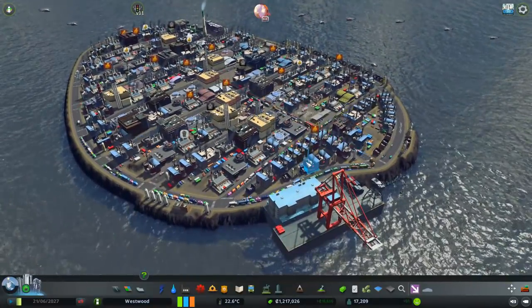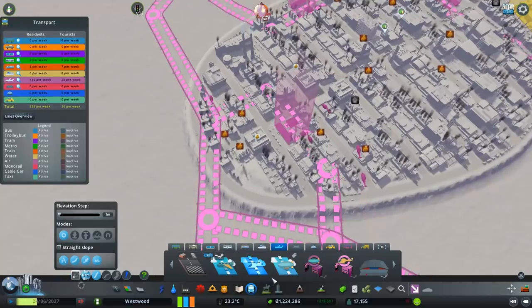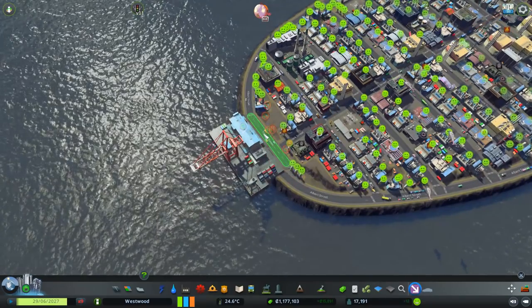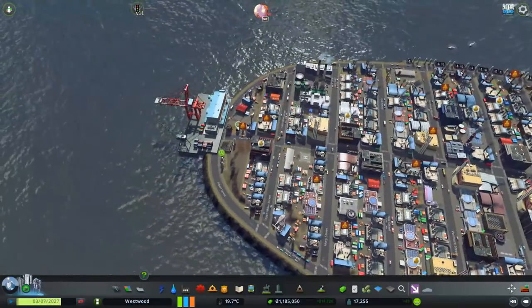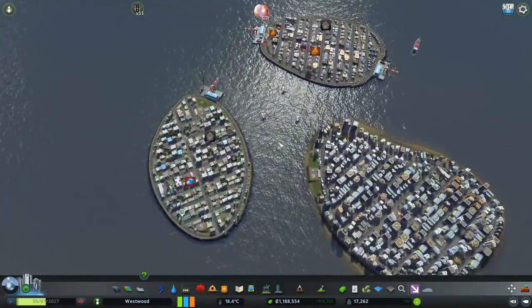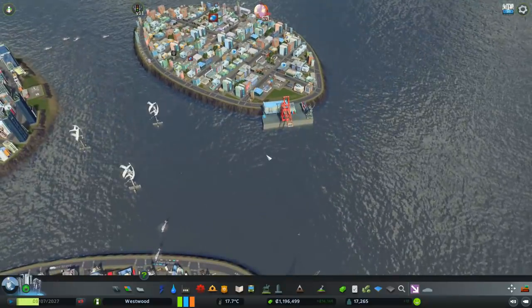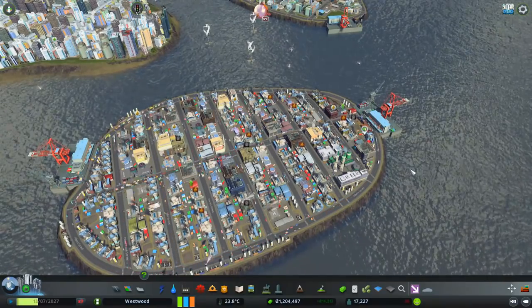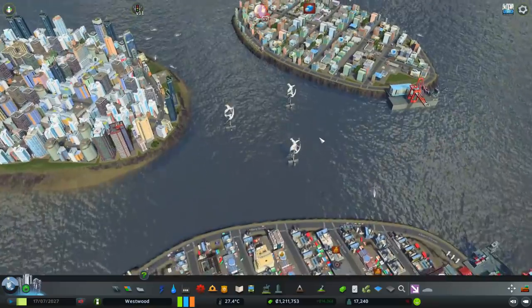The industrial island is taking a beating because it can't export goods quick enough. It could really do with another export area. I'll throw one on the other side — drop that there, unhook the road, delete it. The industrial side will just grow back, but they've got another area to export from. The commercial side doesn't use it as much — sometimes a ship comes in, sometimes one leaves — but at least they've got another export area to get rid of their goods, disperse traffic, and satisfy buyers.